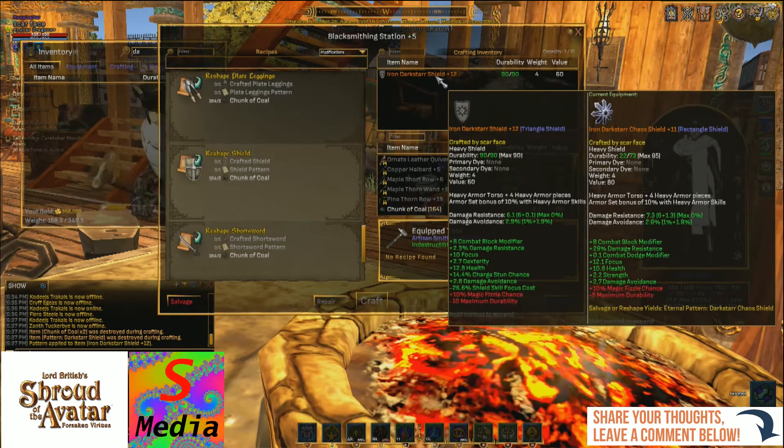Now the difference between a single-use pattern and an eternal pattern: on the right I have an equipped item which is the new dark star chaos shield, which was actually salvaged from the Telethon reward. If I salvage that shield, I would get the pattern back. The dark star heater shield I just crafted doesn't have a note saying salvaging will return the pattern, and that is because it is a single-use pattern.